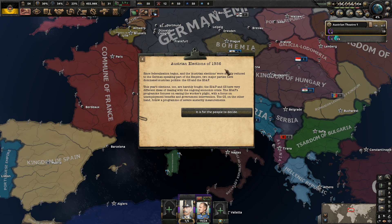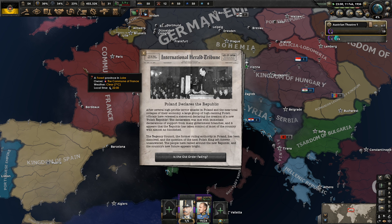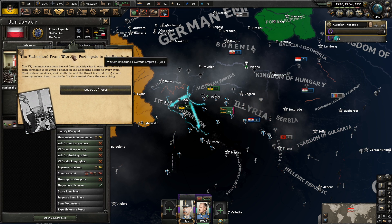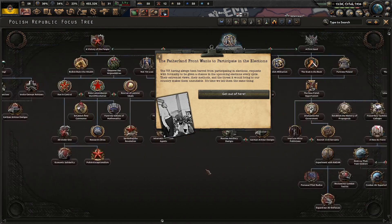The Austrian election of 1936. Since federalization began, Austrian elections are mostly reduced to the German-speaking parts of the Empire. Two major parties have dominated Austrian politics: the CES and the SDAP. This year's election is harshly fought. The SDAP's program focuses on easing the workers' burden with unemployment benefits and government intervention, while the CES follows a program of severe austerity measurements. Time for the people to decide. We're about one month until then. The polls cut its way into a republic - I'm not actually too sure which way that leads.